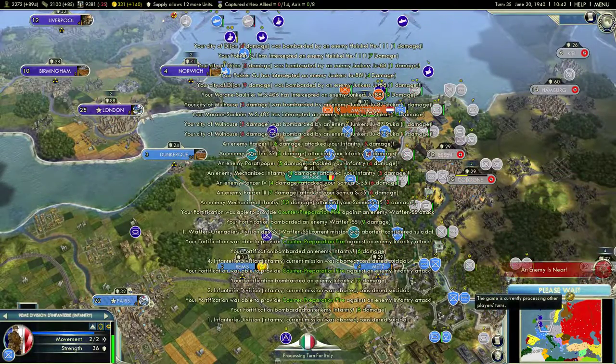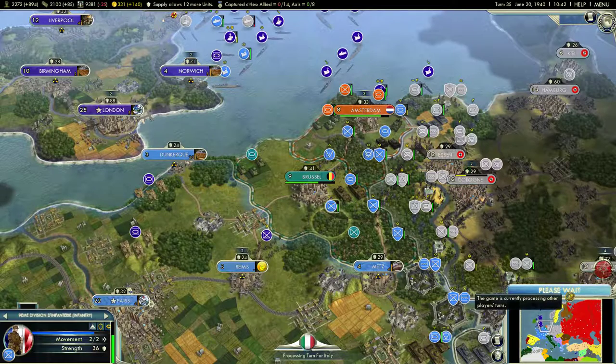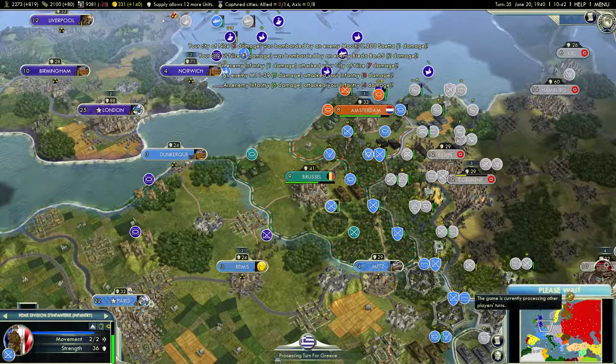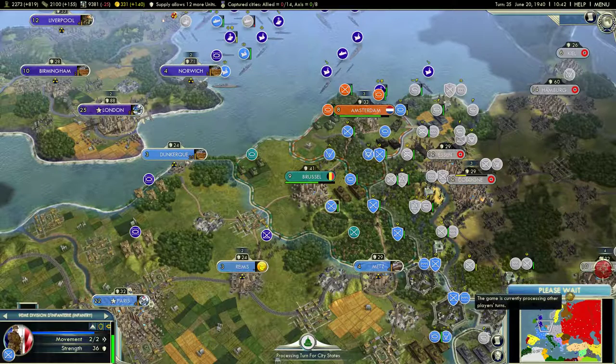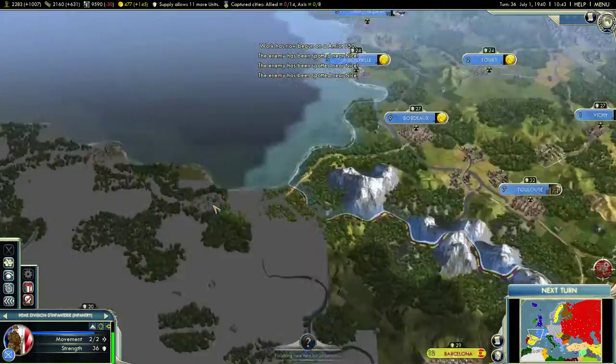They're still bombing Dijon and Mulhouse. They've given up on Metz it seems. They are throwing forces against the Maginot again. Got some Italian attacks. One thing I do have to worry about down there in the Mediterranean is Italy reinforcing and trying to retake those islands. What it's going to come down to is naval presence, and I just don't have that yet — so I just have to be patient and continue to build up my forces in the Mediterranean. They are my lifeline. I have no domestic oil production.